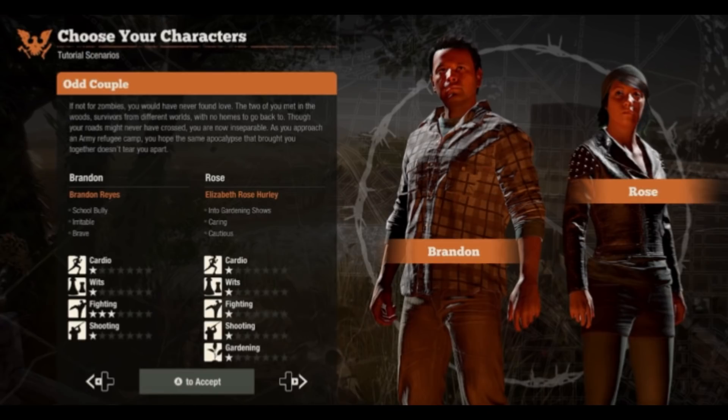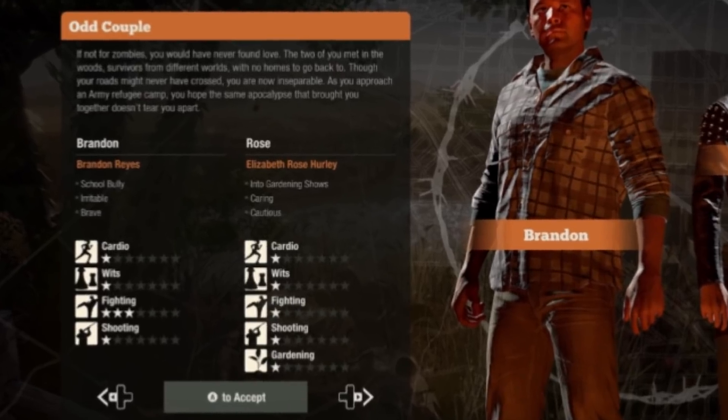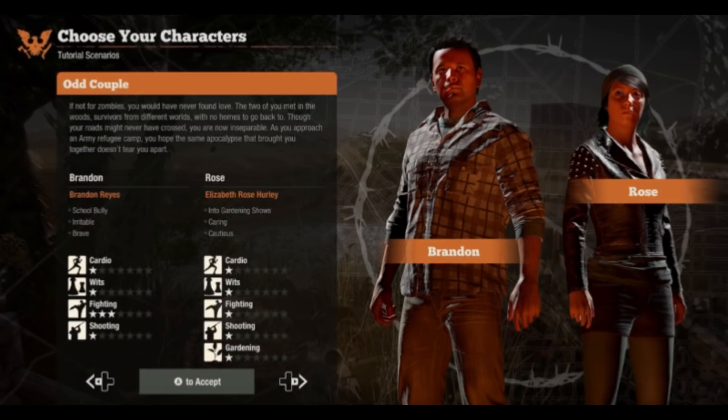These two met after the apocalypse, which will be really cool in terms of how their relationship dynamic works — they're probably super close because the apocalypse brought them even closer together. That said, I'd say this duo is more bland than the rest, and their stats don't have many redeemable qualities outside of Rose's gardening abilities. I'd also say starting with these two may be the most difficult out of the bunch, but we'll have to see.